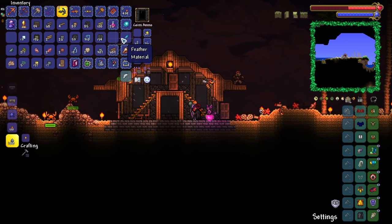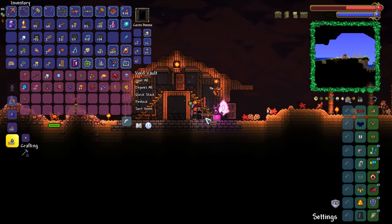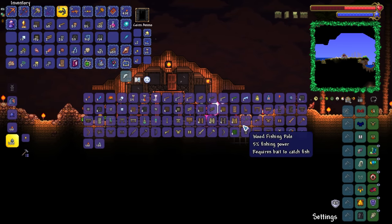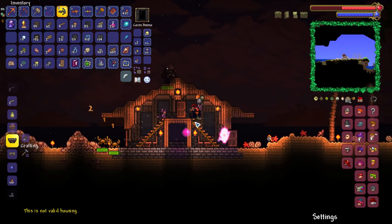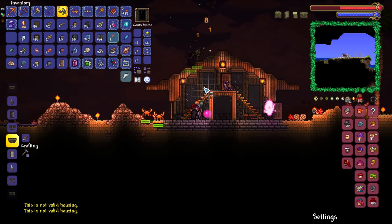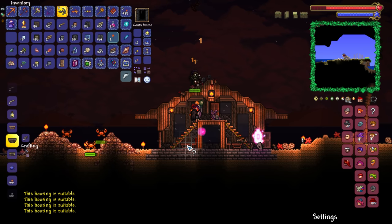I've got way too much crud in my inventory again. That can go there, that can go there, and then what I wanted was maybe a couple of tiki torches or something. This is valid. Not valid. Why? Let me guess — it's the freaking tiki torch. What? I don't get it. And now they're both suitable again, simply because I moved the crafting table and the chair against the wall.